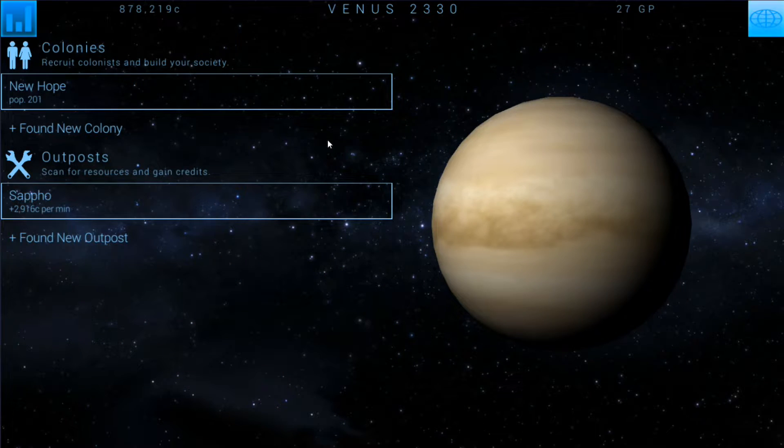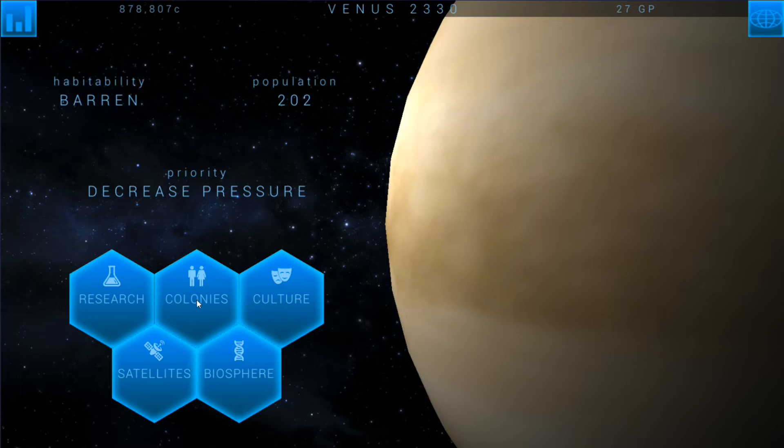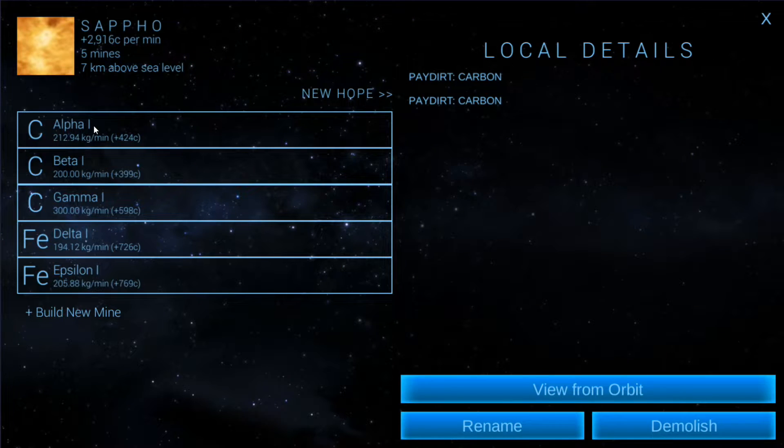That puts us at 877,000 credits — we've almost spent all of our credits. Don't have any culture points yet but we'll have all that going. I could find a new outpost but I'm not even going to worry about it. There's a massive deposit of carbon in the area — nice! Let me take a look at that.